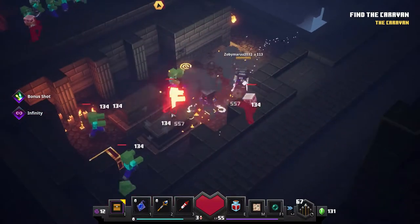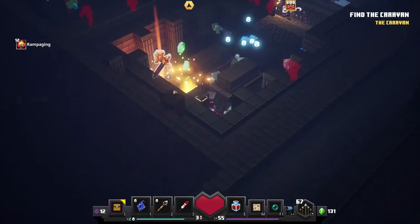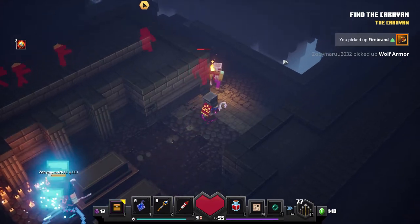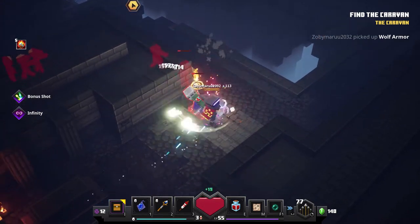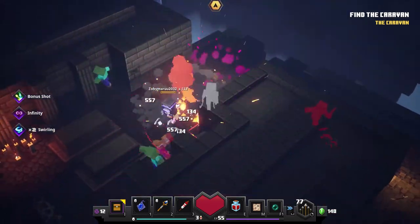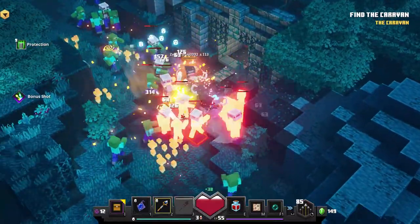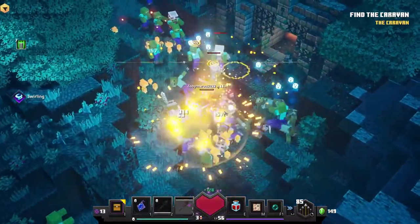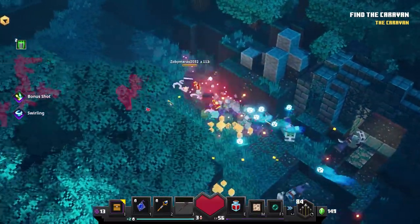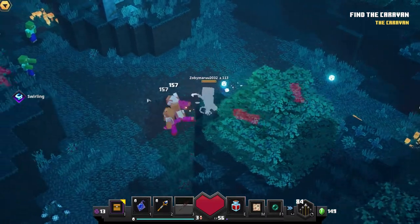If you have a totem of regen it'll put the totem down plus fire off your lightning bolt. There's a firebrand axe over there - that could be something we go for. I'll use my radiance now. I'll even use my soul heal on you - I got soul heal as well. I'm such a good partner.